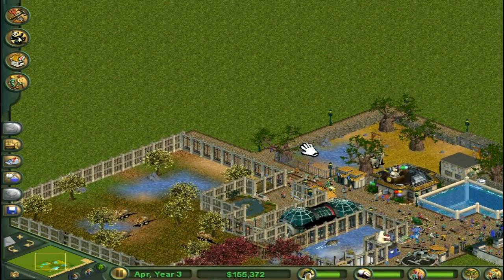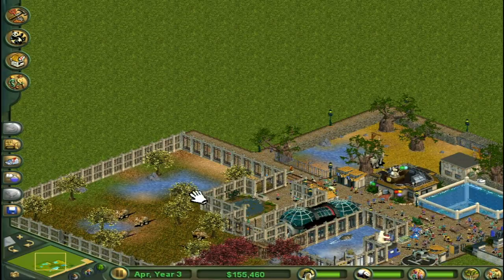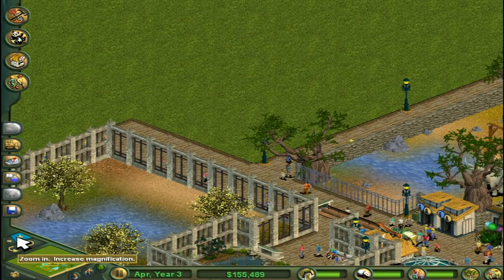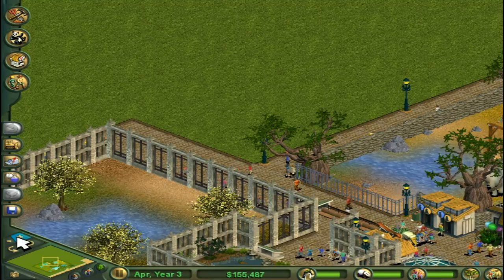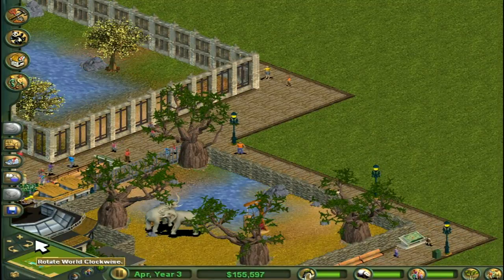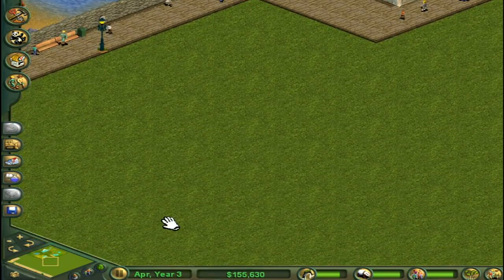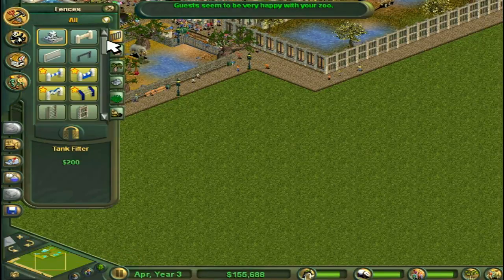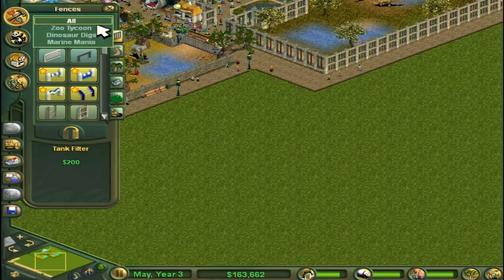So to celebrate, we're going to be making two enclosures today. One of them is going to be animal shows — I want to get a watery animal show going because I think that'll be a great addition to the park. But the first thing I want to do is something amazing which I figured out how to do and I'm really excited about. So let's get cracking.